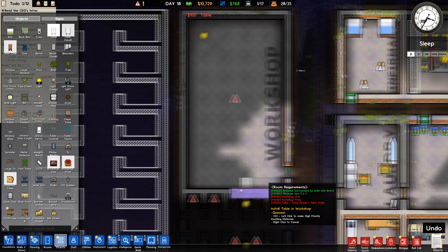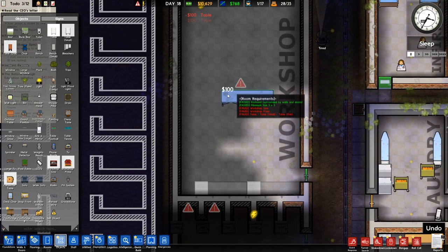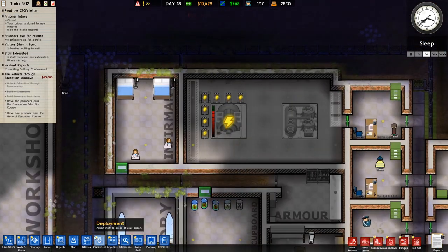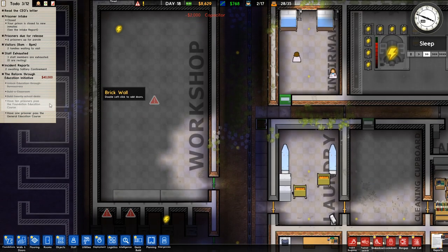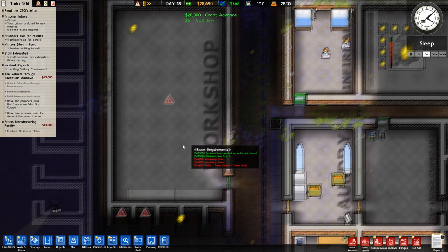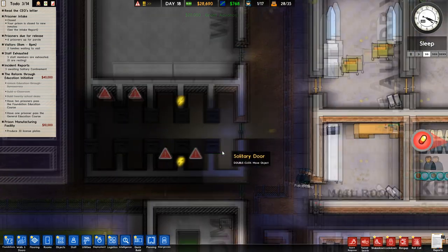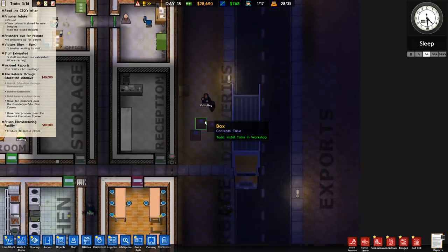The door makes sense because that's where workmen come to collect the completed goods. Maybe a second table. It says saws and presses. Before we get into that, I'm going to get another couple of capacitors — these things are expensive at $8,000. Let's see if we can get another grant. Manufacturing 30 license plates — perfect, I'm at that stage now. Wow, loads of drugs found on inbound — good job, dog!